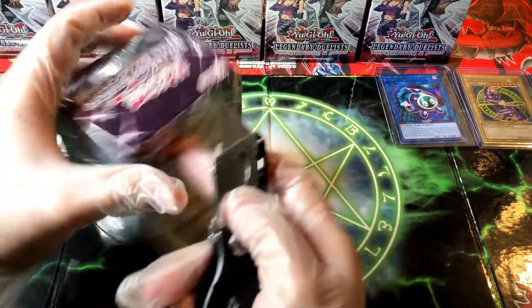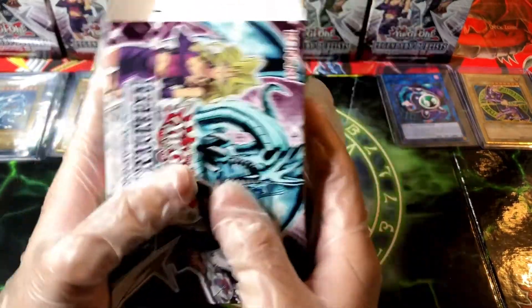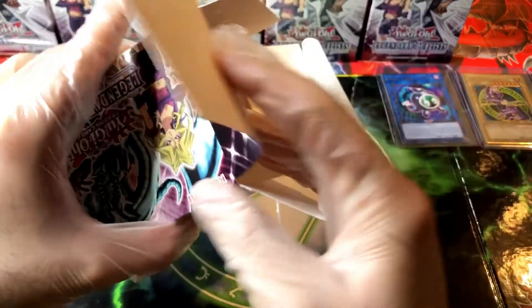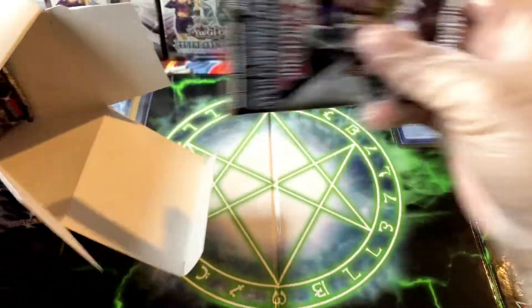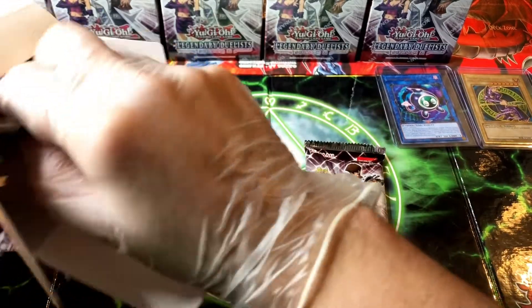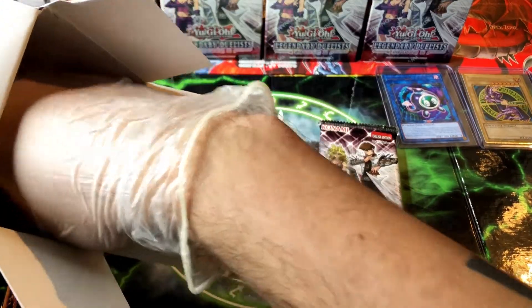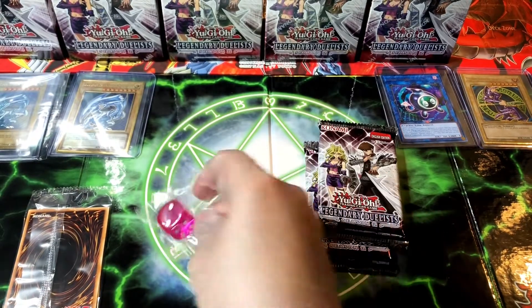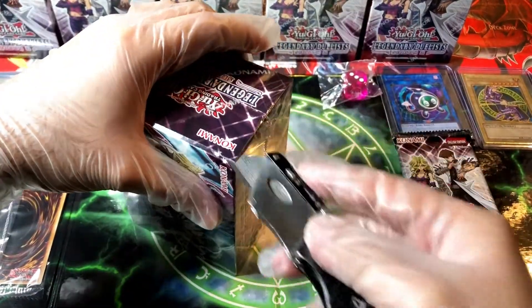We are back with the eight boxes. We're gonna open each box, see the promos and the dice, put the packs to the side, and then open them one by one. First box, let's go! You guys saw my last video where we opened two of these — that was part one of Legendary Duelist. We got some nice cards: Blue-Eyes support and Galaxy Eyes support. We got one pack, two packs, and the Harpy Lady dice.